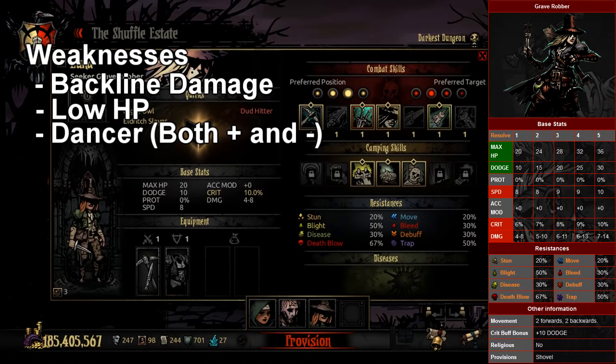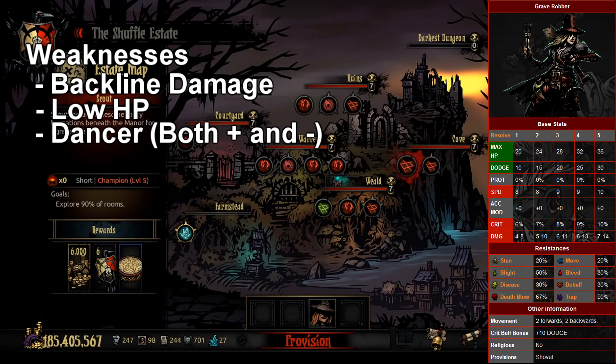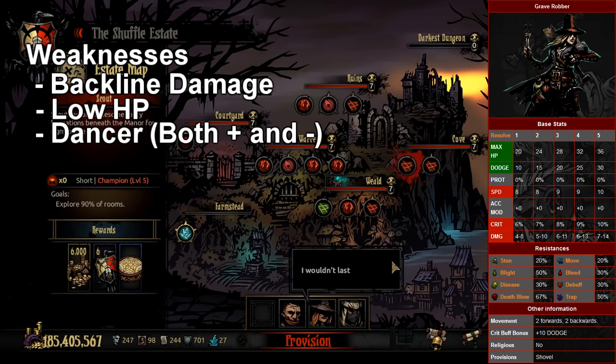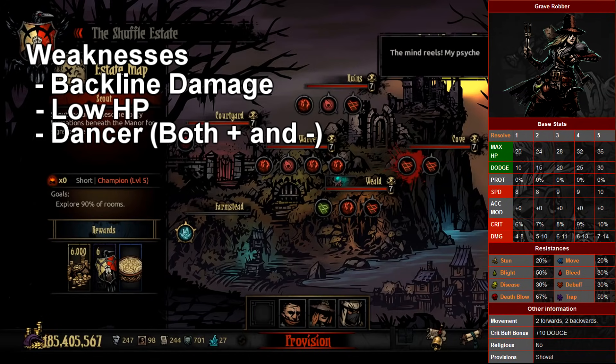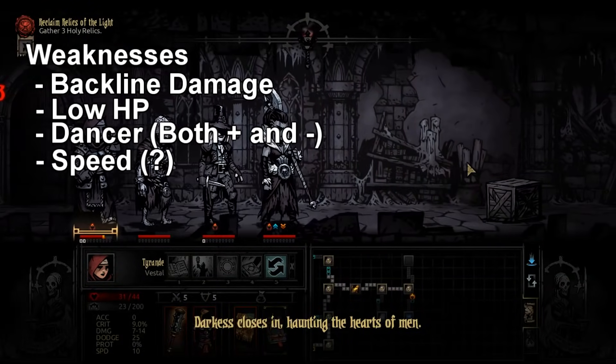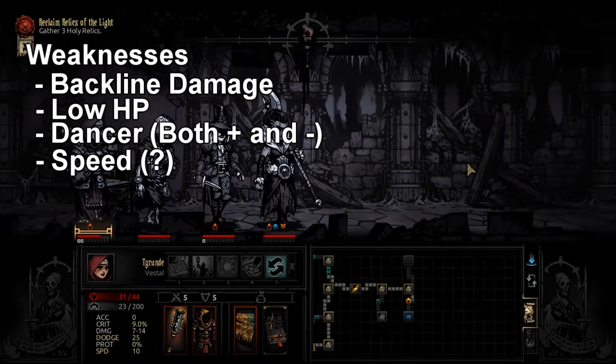The Vestal's best loadout can be used from ranks 3 and 4. It's pretty easy to manipulate a team around the Grave Robber — you don't need some crazy dancing team with a Highwayman doing Duelist's Advance, Point Blank Shot, and a Shield Breaker moving all over the place. You can do that, but you don't have to. You just need a team that can function when she's at point A and point B.